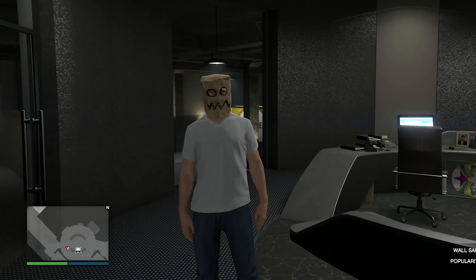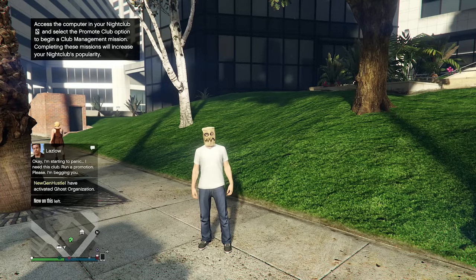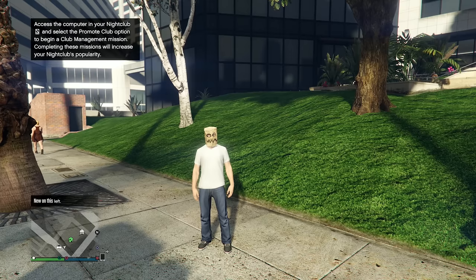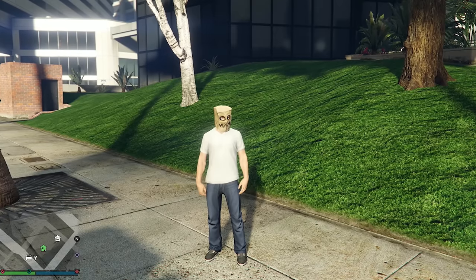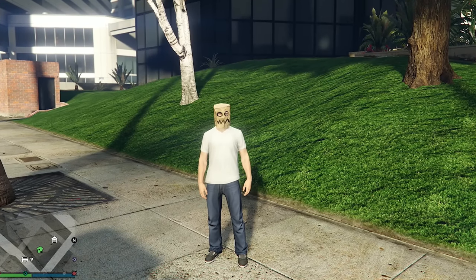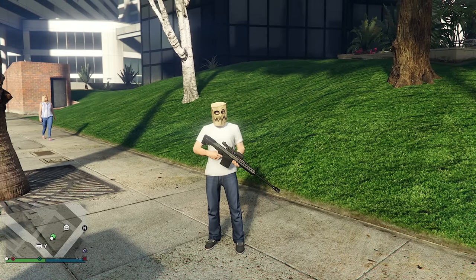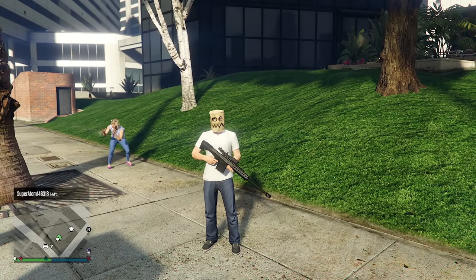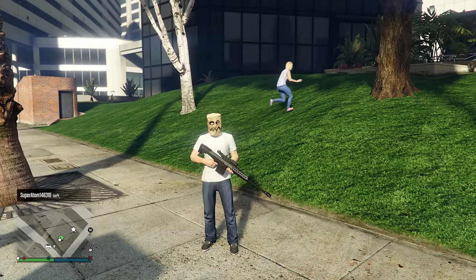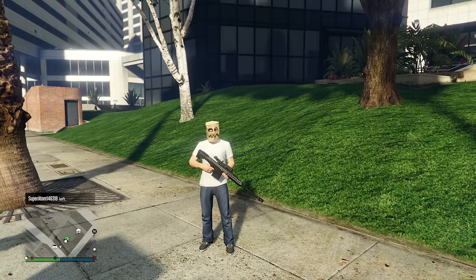Now I'm in a new session. Here's how the sniper kill challenge works: we start with 20 minutes to do whatever we want, and every sniper kill adds 10 additional minutes. Zero kills means 20 minutes total; four kills means 60 minutes total.